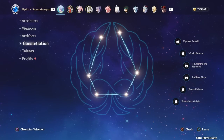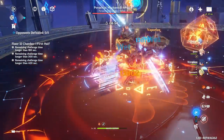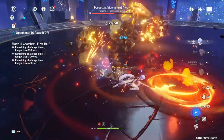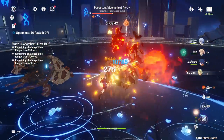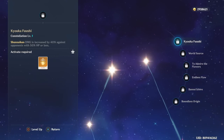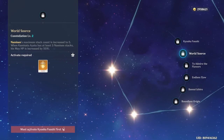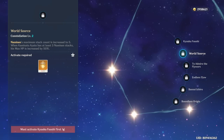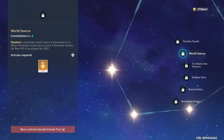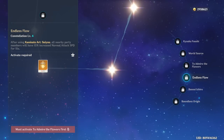Moving on to constellations — since this is his rerun banner, many of you will be considering pulling for them. Note that Ayato is a very complete unit at C0 already; constellations are just there to boost damage for those who love high numbers, without drastically changing playstyle. His C1 gives his E skill 40% increased damage against opponents with less than 50% HP — useful but unreliable. C2 is generally his best and most recommended stopping point, increasing his max HP by 50% once he has at least three Namisen stacks.